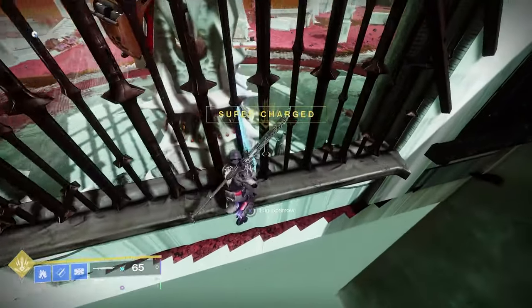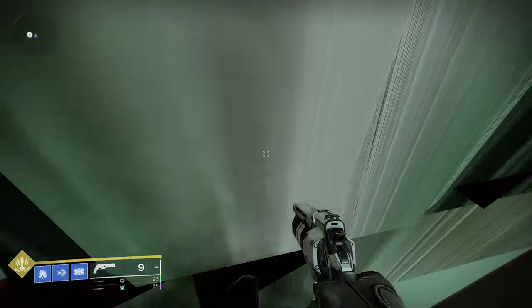Once through, you should land on this ledge. Walking either way will put you through a hole that pushes you underneath Fluorescent Canal.